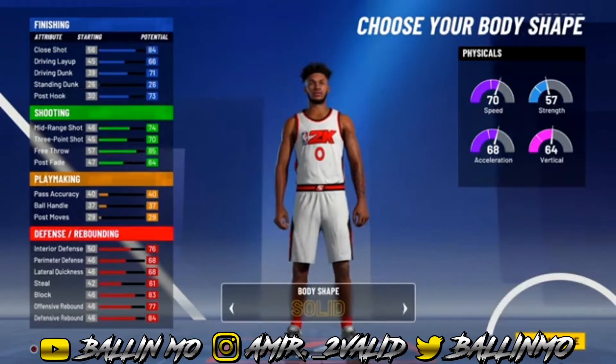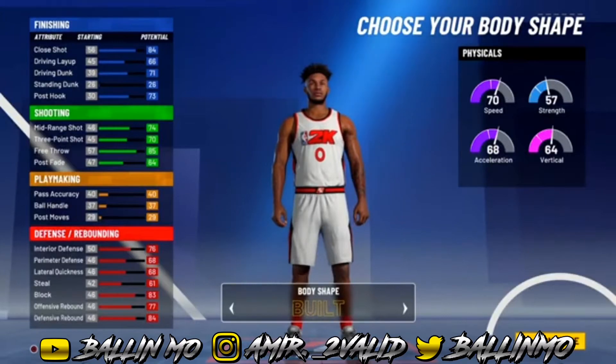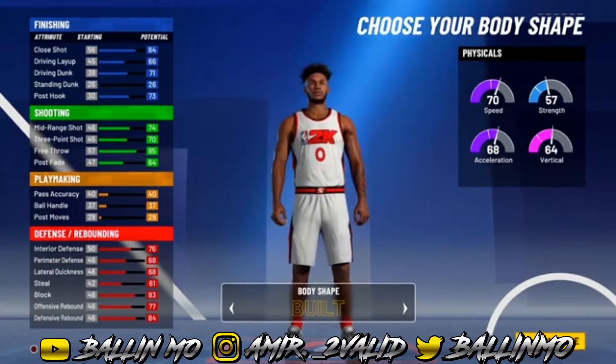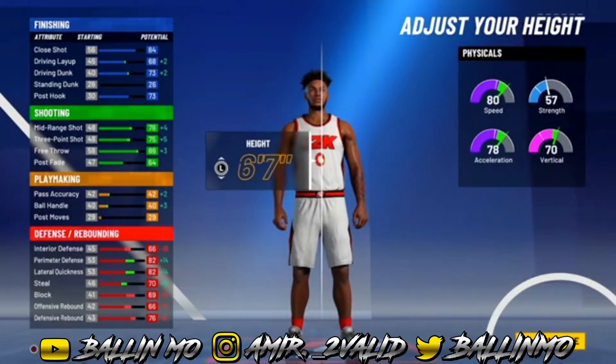For the body shape I'm going to go with built because we are going to go minimum on the weight. I want to look a little burly since I'm going down on weight, so we're going with built. For the height we're going to go with 6'8.